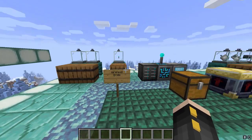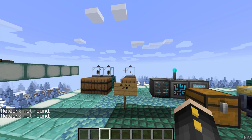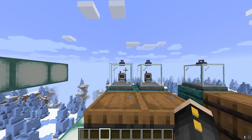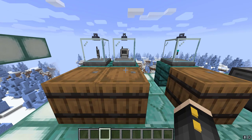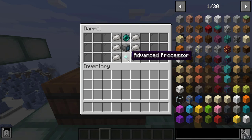Now we're going to go over wireless grids and network security. The wireless grid is crafted with an advanced processor, an ender pearl, six quartz enriched iron, and a grid. There's also a wireless crafting monitor which uses the same setup but with the crafting monitor block instead of a grid block in the middle. Both can be used with the wireless transmitter, which uses the same recipe but with a machine casing in the middle.